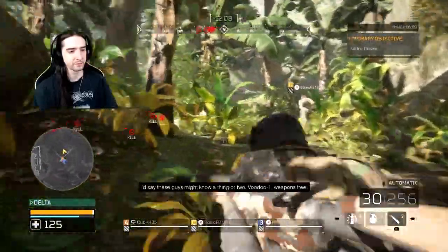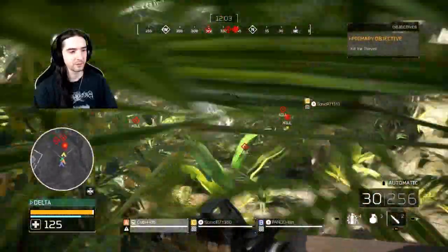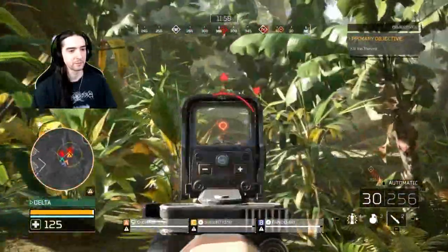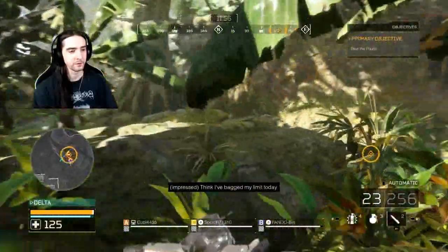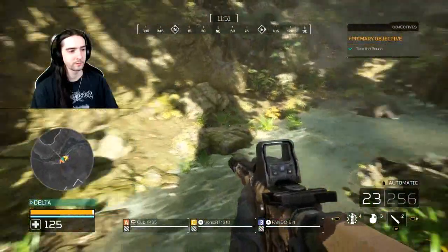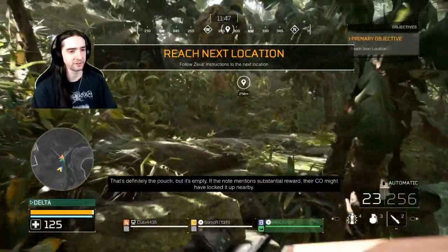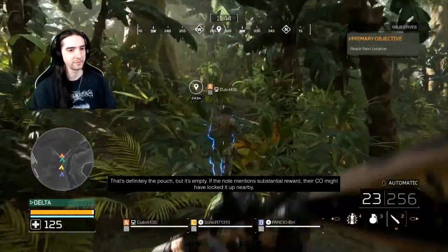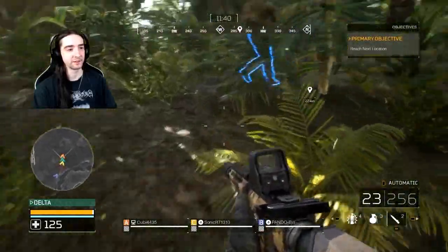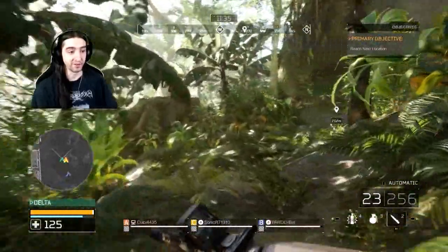Voodoo 1, weapon 3. Kill, kill. Awesome. Reach next location — follow Zeus' instructions. Let's go. Once you understand the objectives, it's like, oh, that makes sense — just go, go, go. Just no predators out there. I don't want to separate. Okay, we're good.